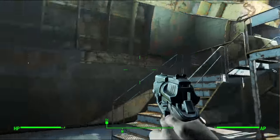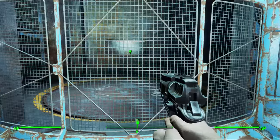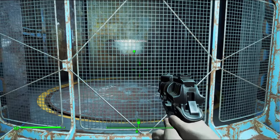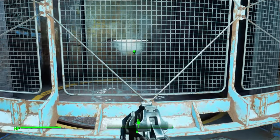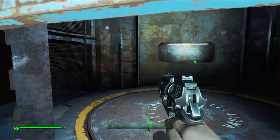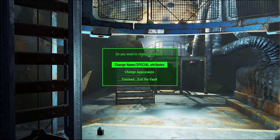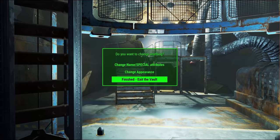I hear something coming. I sound like a radroach but I don't see anything. Alright, up the elevator we go. We can change our names and special attributes, which I'm not going to do. Appearance — no. And exit the vault. So up we go.